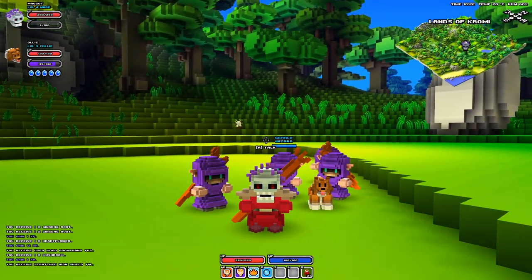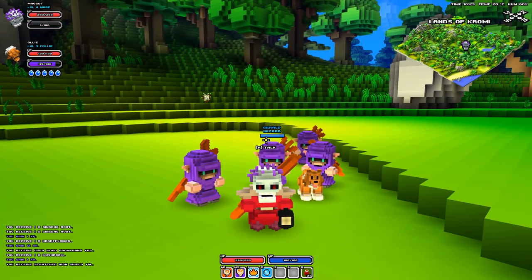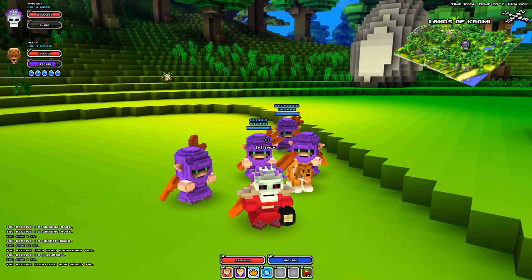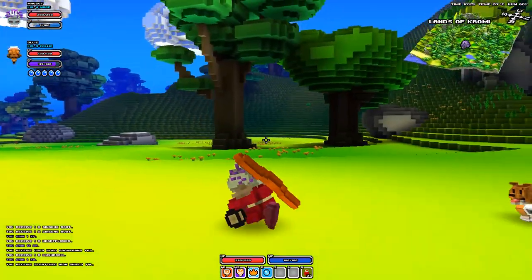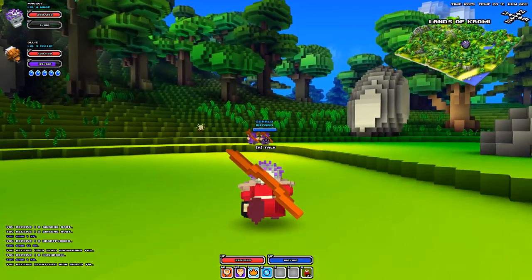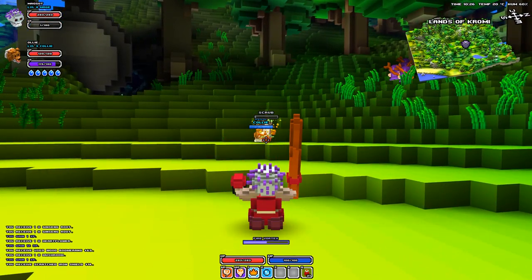Hey, what's going on guys and gals, Paulie Jr here, welcome back to Cube World with yours truly Maggot, the level 4 mage. Hey buddy, you got ants in your pants back there? Looks like he wants to go. All right, let's go, let's get moving. So we're back playing some Cube World, we're gonna talk about some of the things we know. Guys, wait up - I'm trying to travel with this group of wizards we just ran into. Me and Ollie here - Ollie and I, I should say.